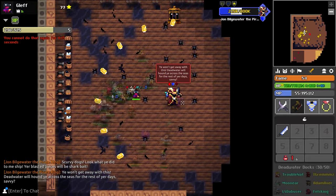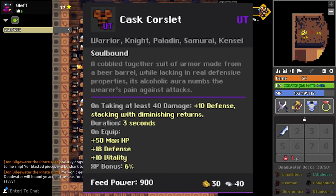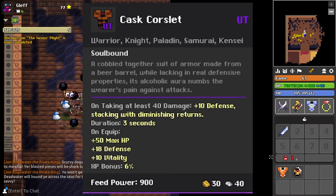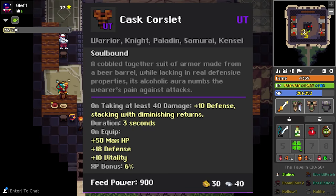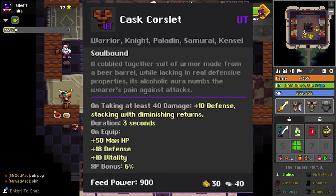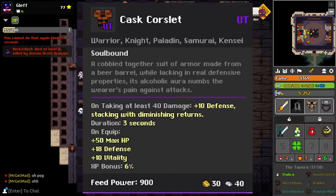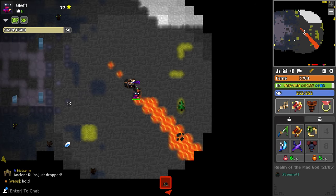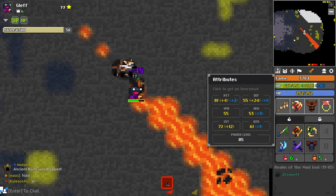Luckily you could say I got two of them, and I think the armor is actually decently good looking. On the stats: it says I'm taking at least 40 damage, plus 10 defense stacking with diminishing returns, duration three seconds. It doesn't say anything about a cooldown, and on equip you get 50 HP — which is insane for an armor from a lower or mid-tier dungeon.